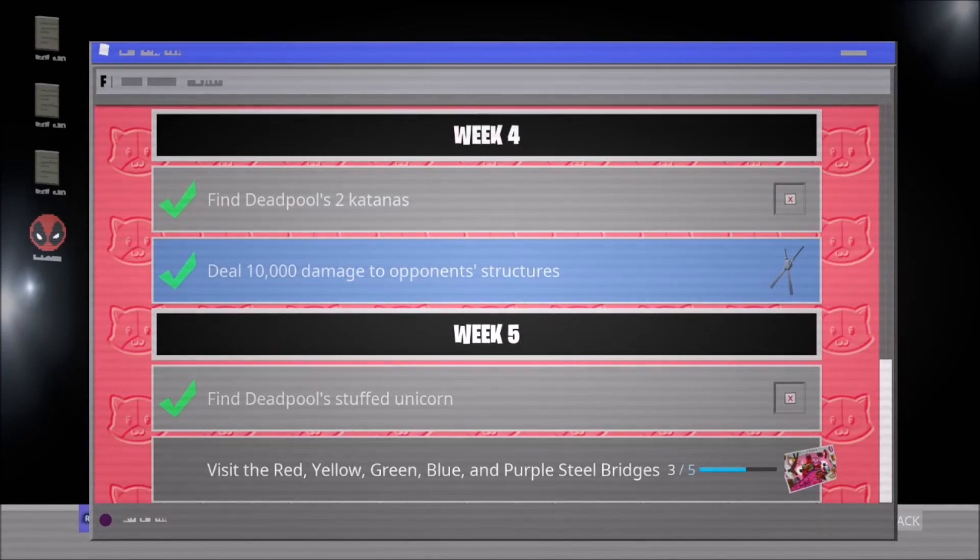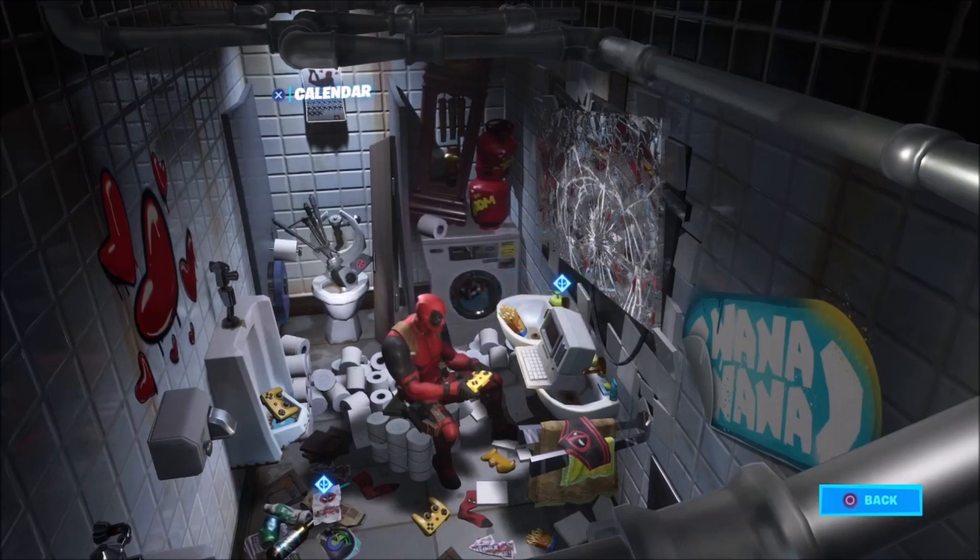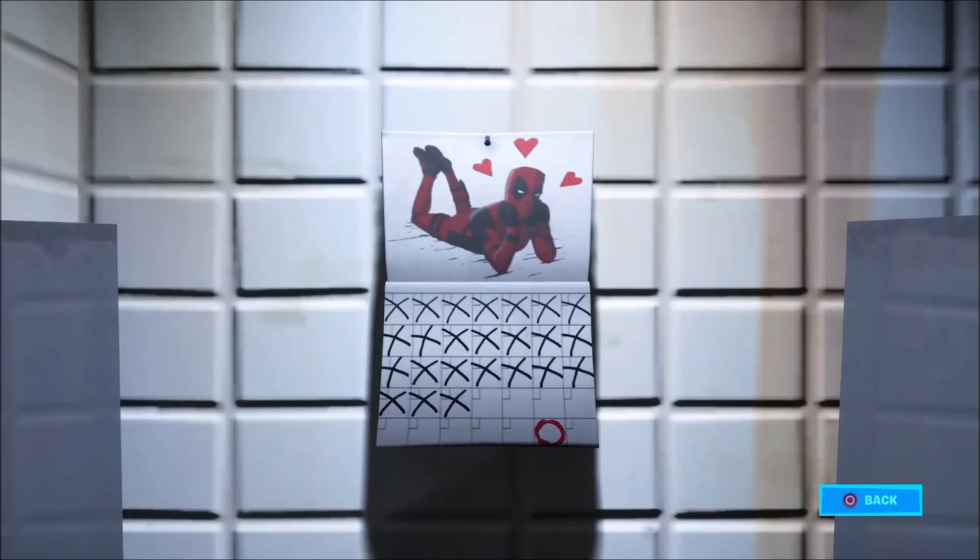We're going to be getting the Week 6 challenges later this week, and then the Week 7 challenges. As you can see in Deadpool's lair — you can load up into your own match and check this out for yourself — the calendar is right here, and there's a marked date: April 3rd. April 3rd is the day we're going to be able to unlock the Deadpool skin for completely free.